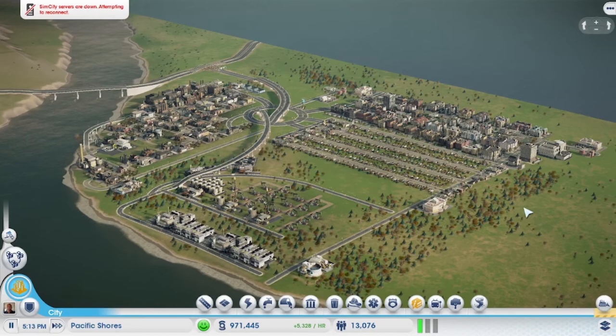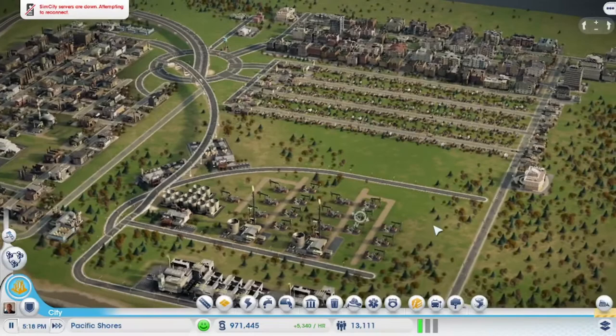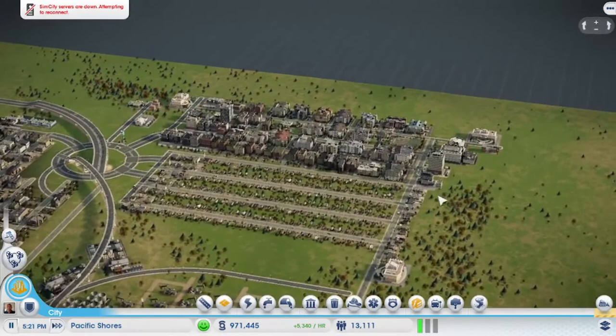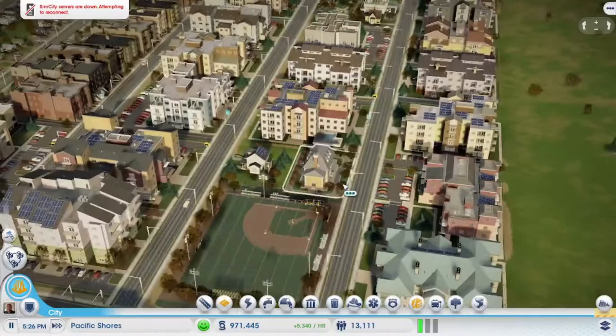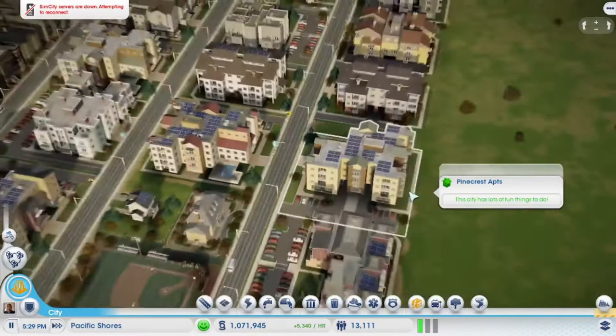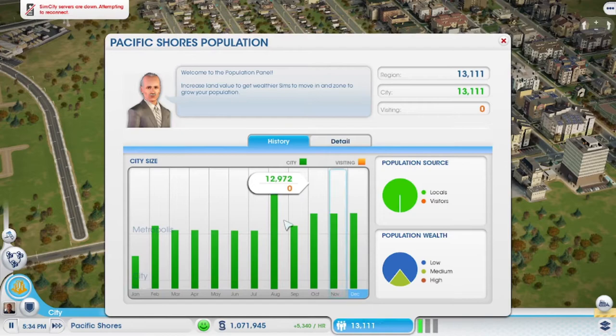Alright, hello, we are back for part three of SimCity Pacific Shores. So when we left off before, we started to develop some multi-family houses as a sign of the education level, with solar panels on top. Population is starting to climb back up, which is wonderful.